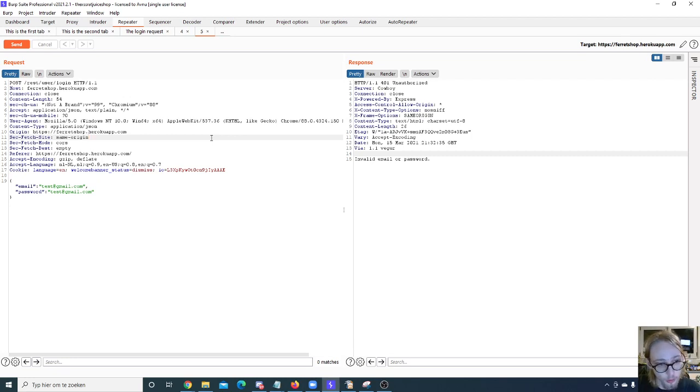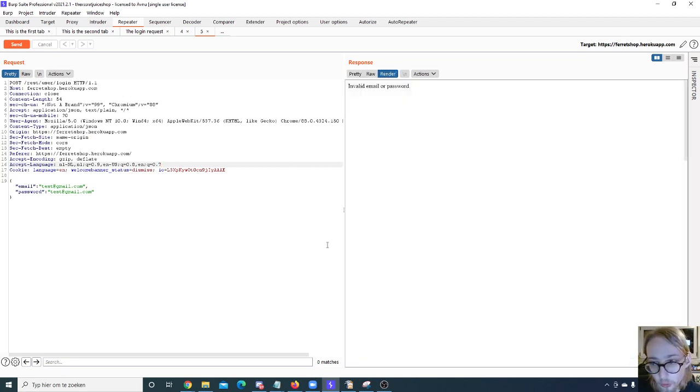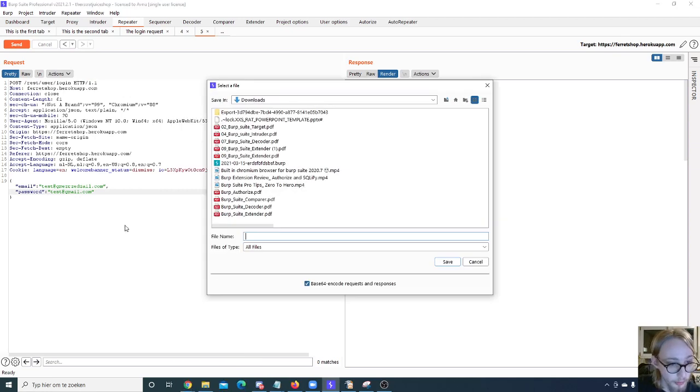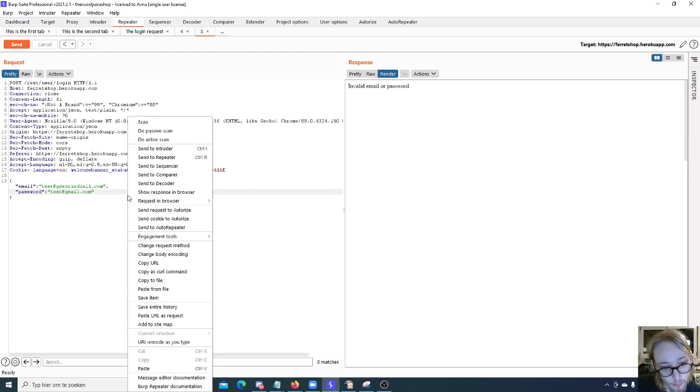If you right-click your request in Repeater, there are some interesting options: you can save the entire history as a file, Base64 encode responses, copy the URL, or copy it as a curl command. Copying as a curl command is useful when writing reports — you can reference the exact endpoint. You can also copy the request to a file for later use. This is a post request — you can change the request method to GET, or change the body encoding.